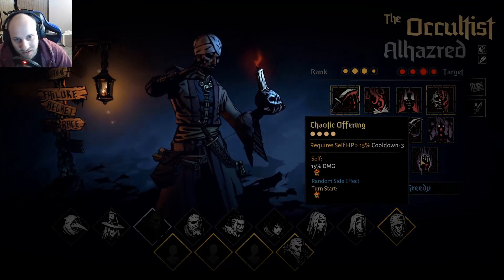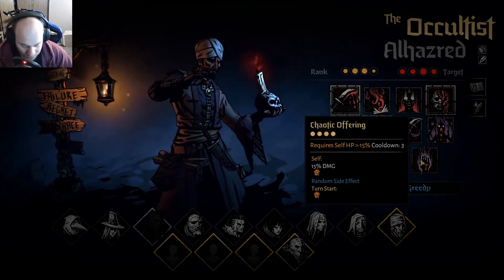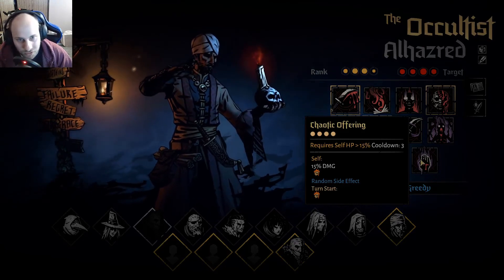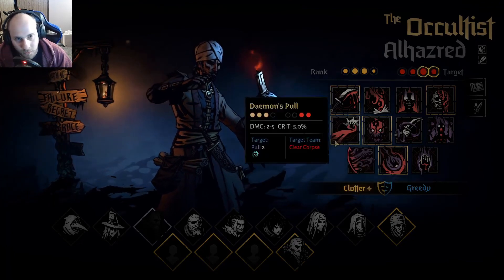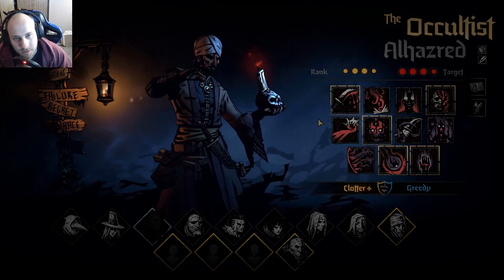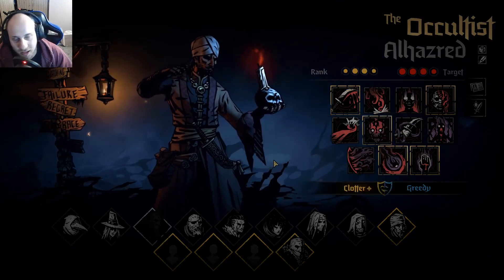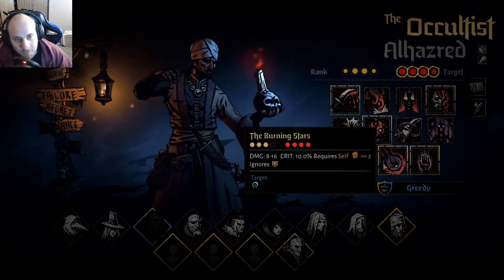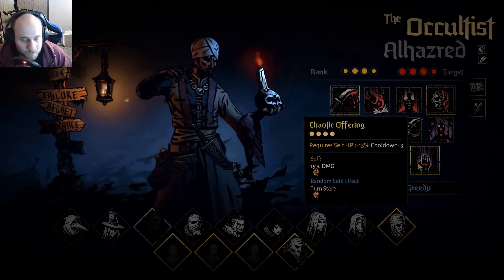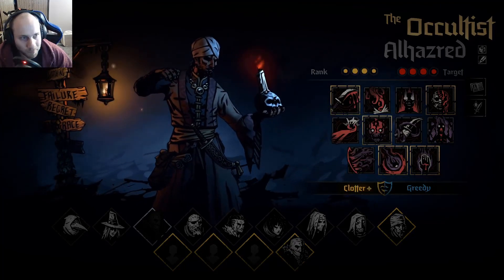Then we get Chaotic Offering. This is obviously where you could really just generate these gimmick tokens quickly — 15% damage to yourself and you immediately get one, then on turn start you get another. So this is a cheap way to quickly build up, though you obviously have to hurt yourself a little bit. It's not bad if you want to play an aggressive build. I haven't used it too terribly much because as I said, I'm not a huge fan of the Occultist. I think he's a little weak in some of his areas, but he definitely has his uses.